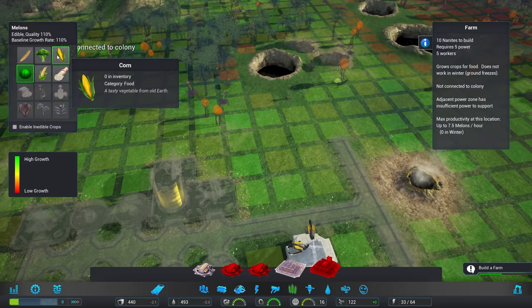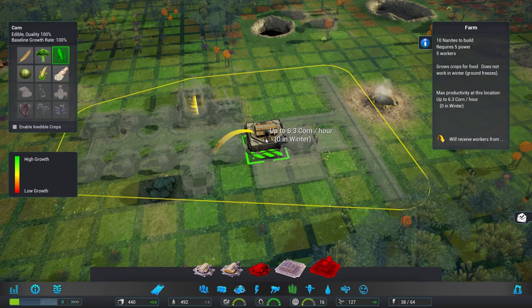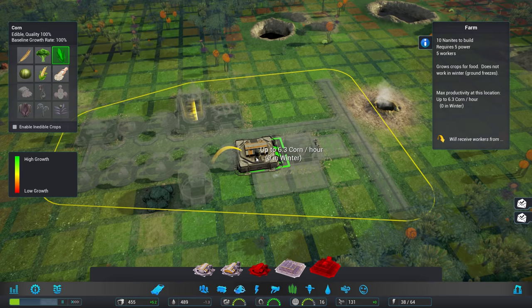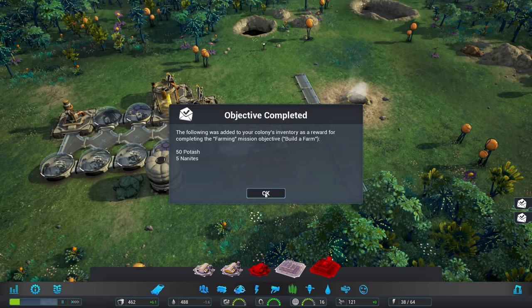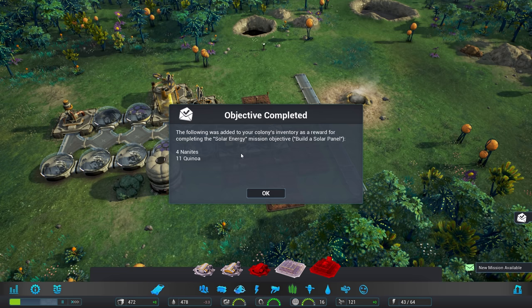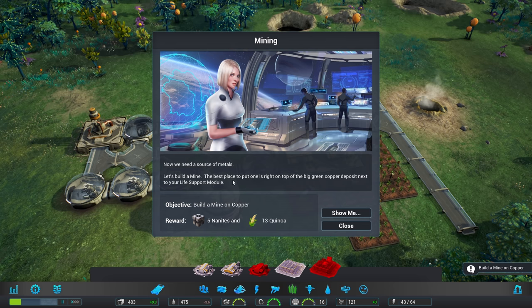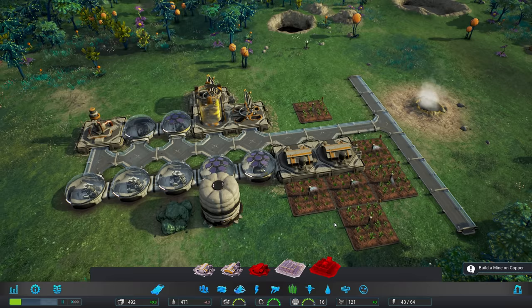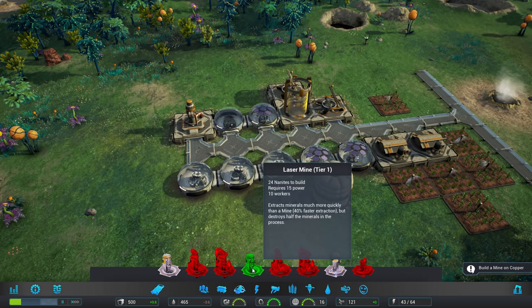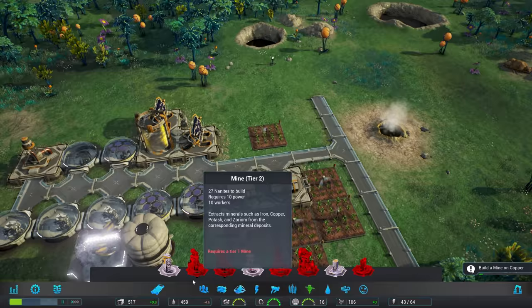We'll go ahead and place a farm there. Also since we were getting some decent corn — about 6.3 — we'll go ahead and pop that in there. We've built a farm, we've got 50 potash and 5 nanites, and we've also built solar energy which was another mission — you will complete missions if you build them out of order and that's perfectly fine. So we got 4 nanites and 11 quinoa. A new mission: build a mine. The best place to put one is right on top of that big green copper deposit. Now there are two different types of mine: there's the laser mine which works 40% faster but destroys half of what it's mining, so I've not ever felt like using it so far.